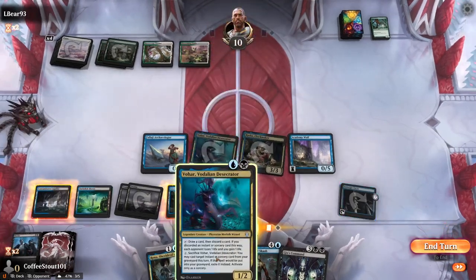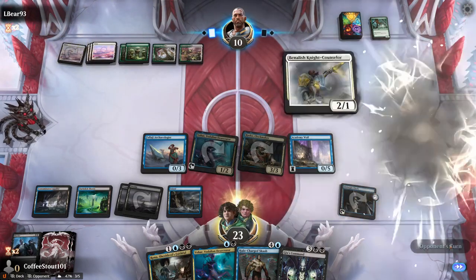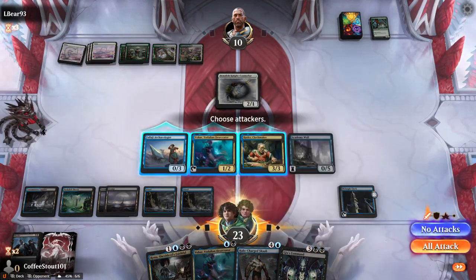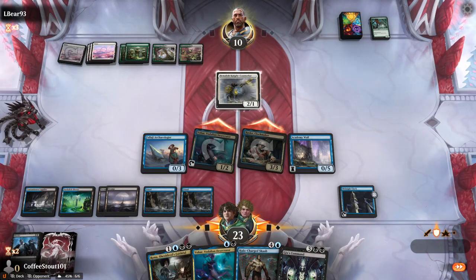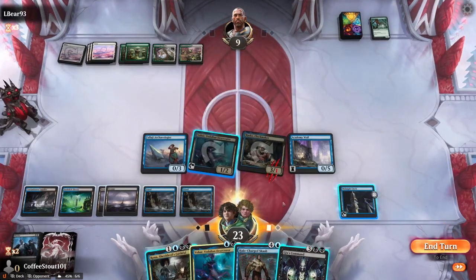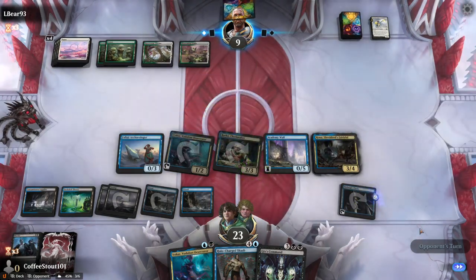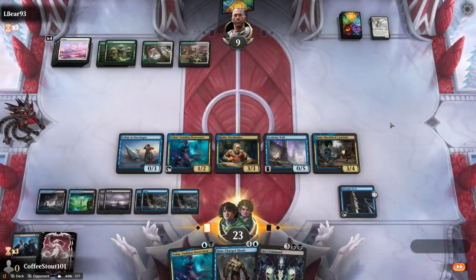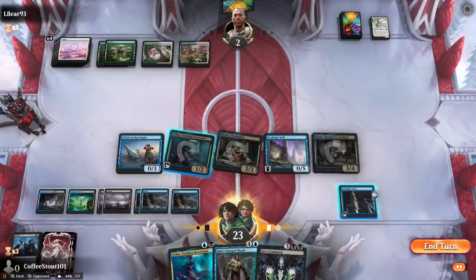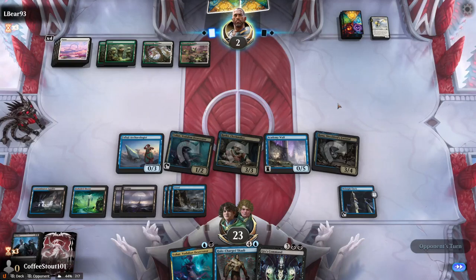Swing in for four. Going to be a little bit aggressive here. Could discard this other Vohar, but no reason. We're going to have a nice opportunity to get it dead anyway. Swing in — it's probably blocking. Going after the Clockmaker. Rona. And end turn. My turn — draws a land. And there's seven. Missed fatal — could have done Gix's Command there. But it doesn't matter, guys. This match is another victory.